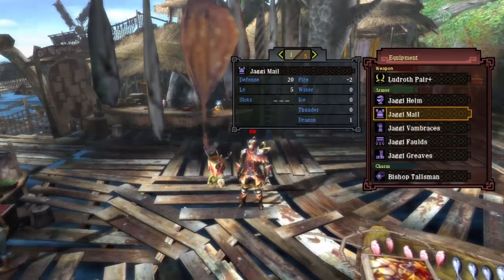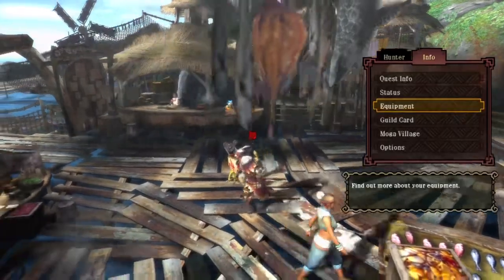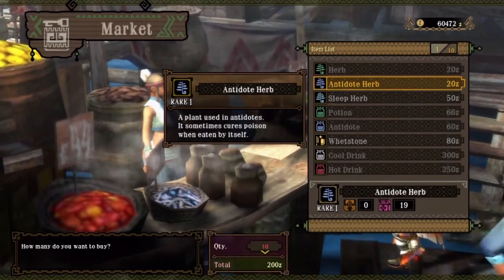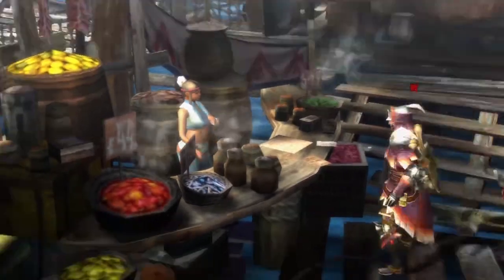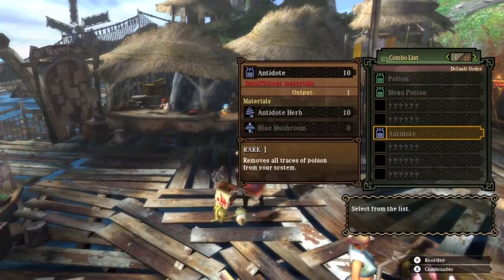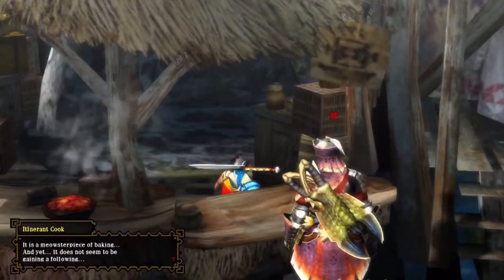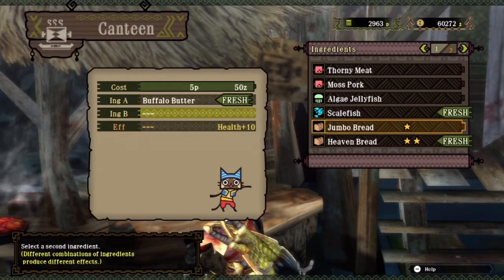Defense is boosted just a little bit to help provide a little bit of extra defense. I also have a Bishop Talisman that doesn't do anything important. Now before you do anything, make sure you have antidotes — I bought 10 of them already. If you can't buy them, you can use antidote herbs, but they don't work 100% of the time. If you want something reliable, you can combine antidote herbs and blue mushrooms to get antidotes, and those will help a lot in this fight.